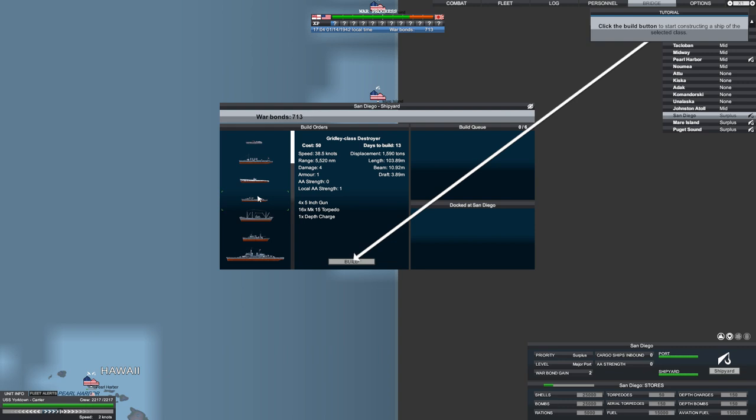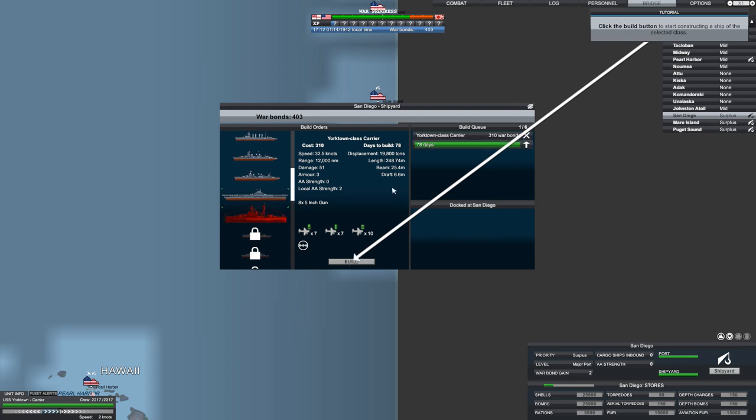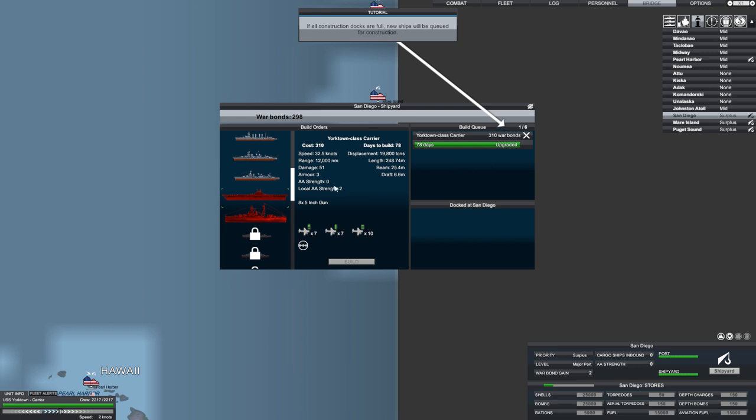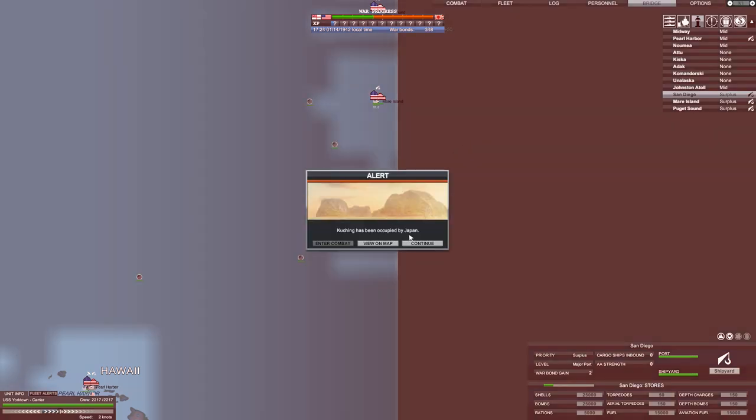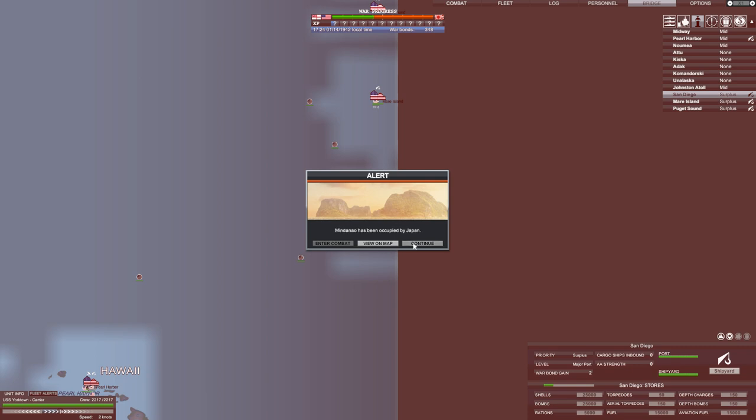Click the build button to start constructing the ship selected. At this stage I want more carriers — let's build a Yorktown-class carrier. There go all our war bonds. You can build and have a queue of six. We got 663 war bonds, and all of these ports have been occupied by Japan. The overall objectives are to hold strategic ports and enforce Japanese surrender, with Tokyo as the last objective.